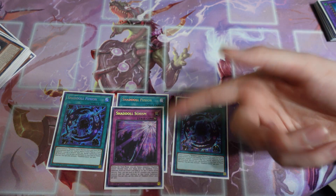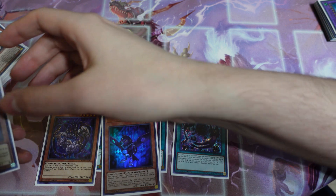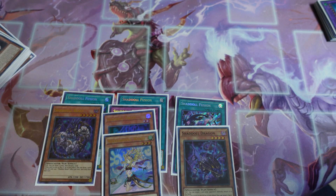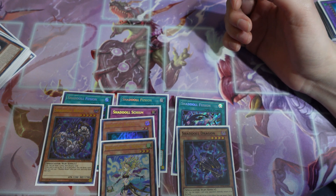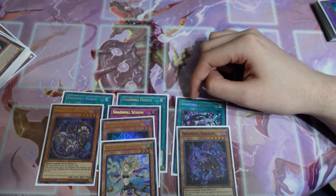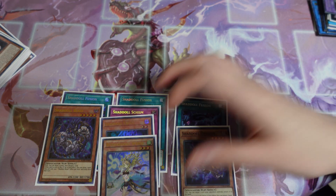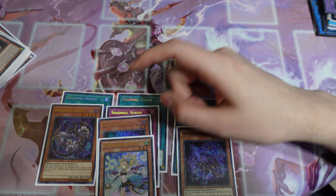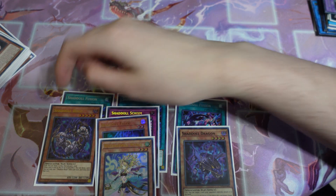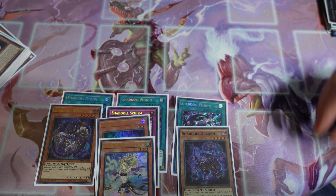The rest of our Shaddaal Package: one Schism is still fine, one Beast, one Falcon, one Dragon, one Windy. I like still playing Windy in the deck, because if you resolve the Shaddaal Fusion, you can just go for Al-Alim, send Windy, send Beast, set Falcon, draw a card from Beast. So that's a pretty good combo there.